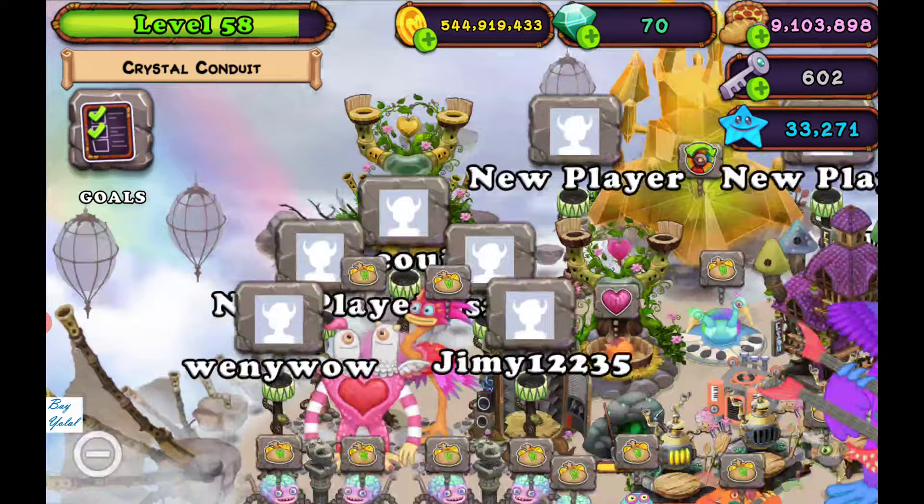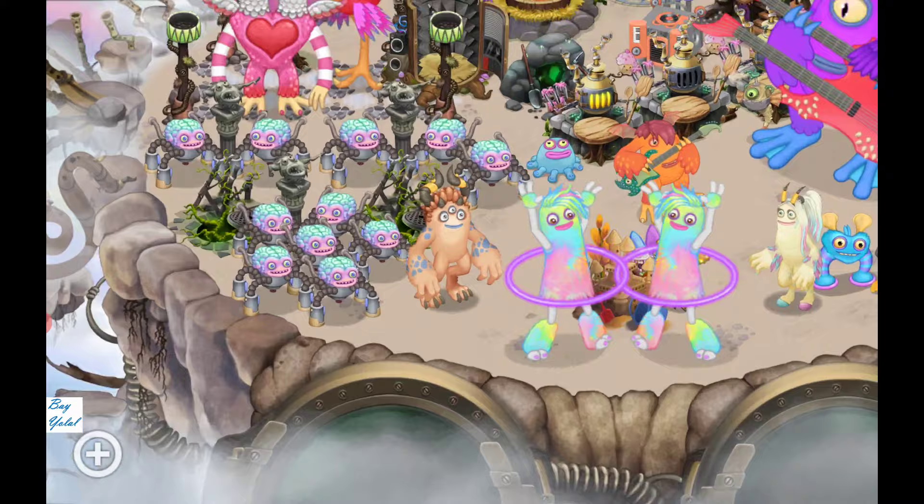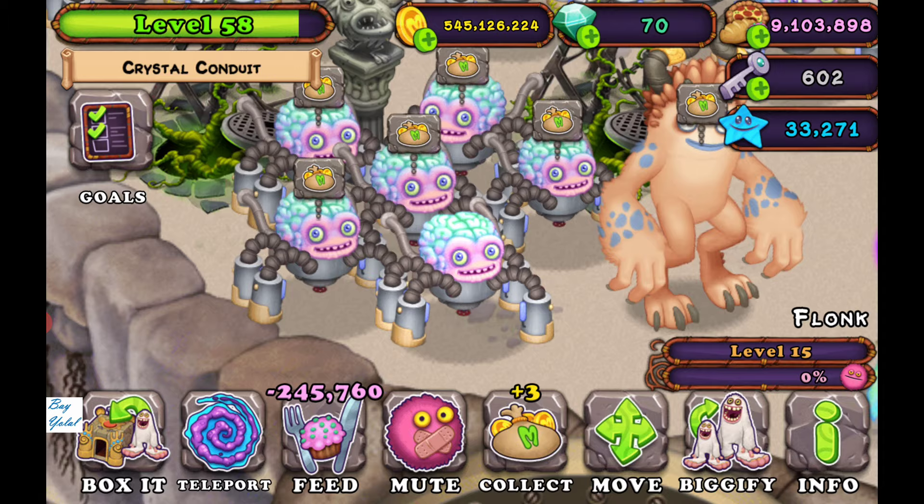You have to increase your chance on the breeding structure — if all your breeding structures are lit up, you are increasing your chance to find an Ethereal Island monster. When you find one, you should feed it to level 15.